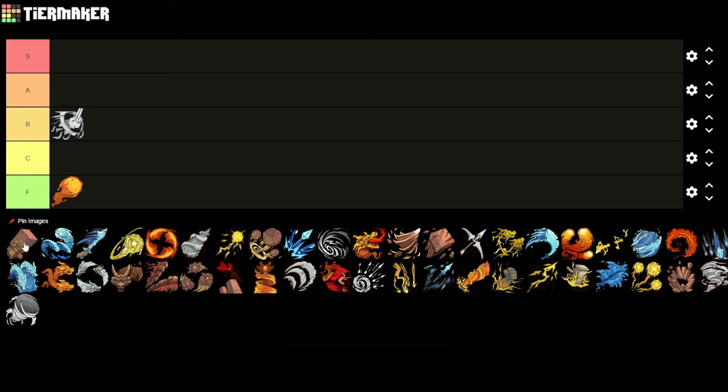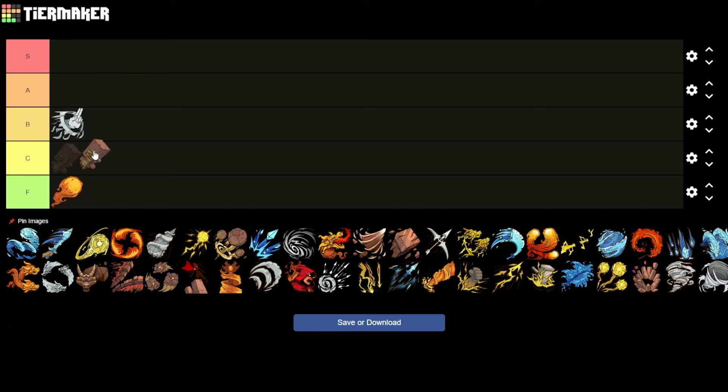Then we have the Earth Knuckles. This one hits really hard. It's a little bit of a slower attack, but it does hit hard. It has knockback, so it's pretty good. It's not one of my favorites though. I'm going to put it in B. Certainly not garbage.